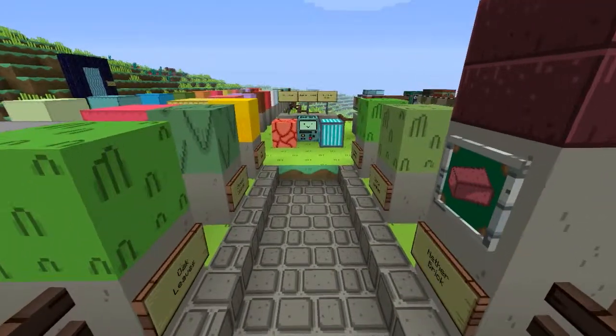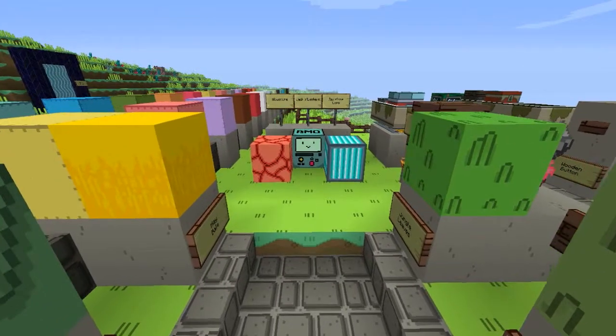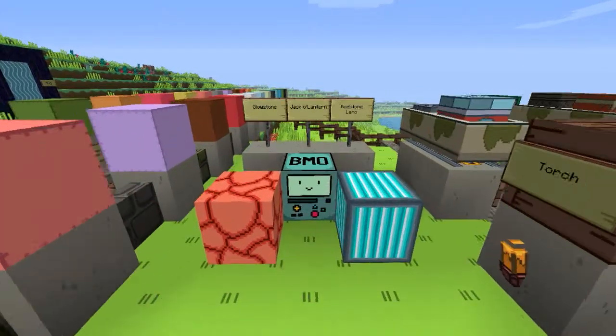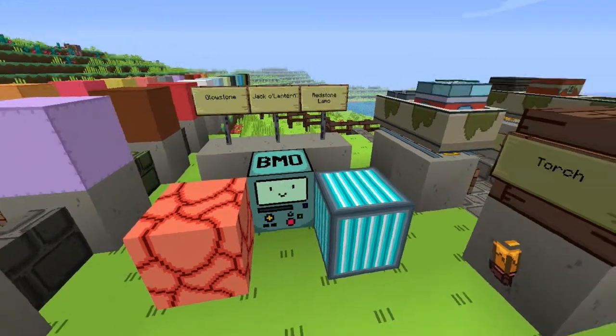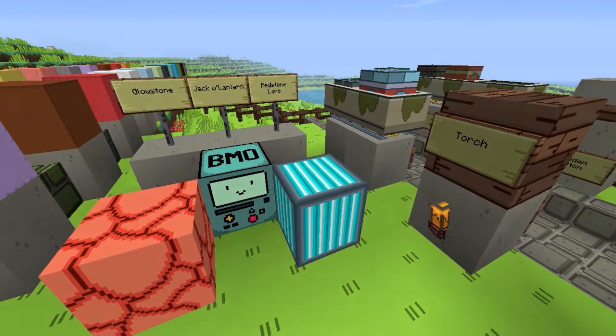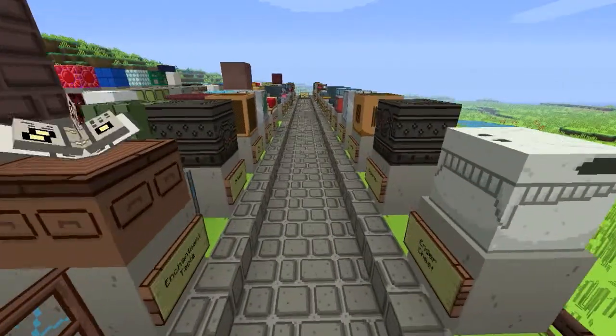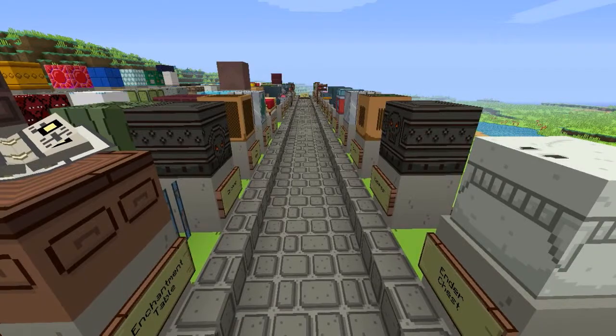Mycelium is blue and green, and here are all the light sources coming up at the end. The hay bale just looks yellow. Look at the jack-o'-lantern — yeah, it's Beemo, one of the characters. And the redstone torch is actually on.